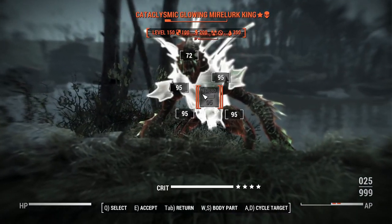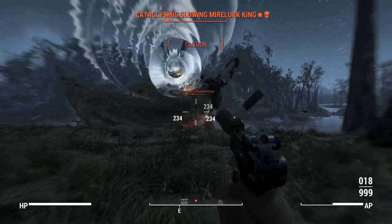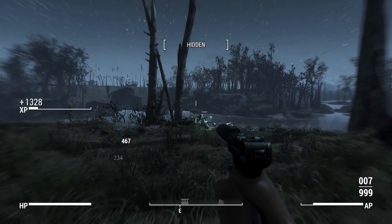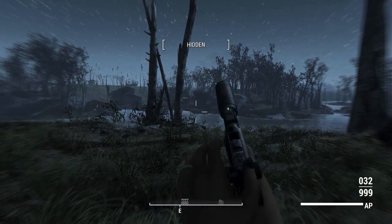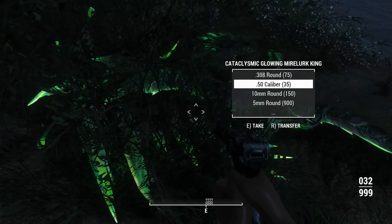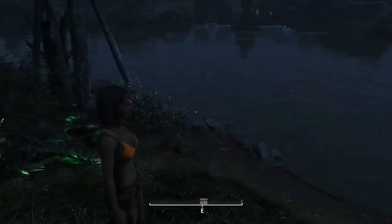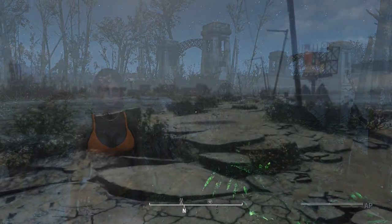That's kind of weird how we weren't hitting for 400 there. I could have sworn we're hitting for 400 in some spots, but we weren't. Is the head not the weak spot? I'm fairly certain it is. Also, what'd you drop for me — Ghoul Slayer? Yeah, you can keep that, mate. You'll need it in the afterlife. Let's move on.